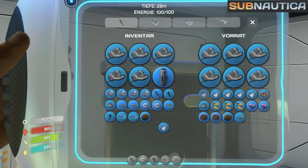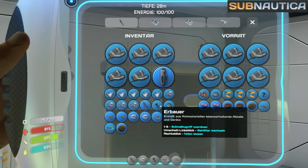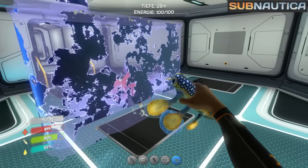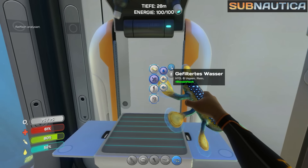Kristall – ich habe nicht sonderlich viel, aber vielleicht reicht es für den Anfang. Die Fische kochen wir gleich. Ich habe noch so einen Gaspot mitgebracht und noch ein Fragment, von dem ich nicht weiß, was ich damit machen kann. Jede Menge Zeugs halt. Ich weiß gar nicht mehr was... Oh, den Fisch habe ich ja noch in der Hand.